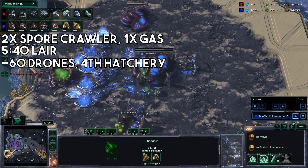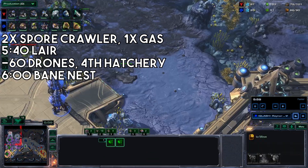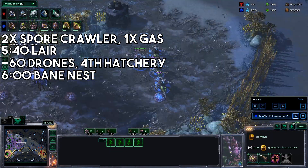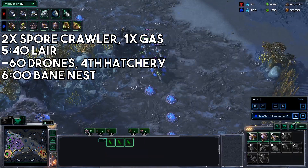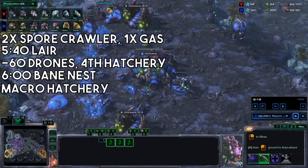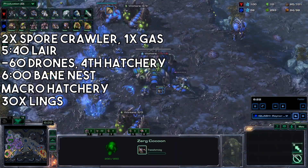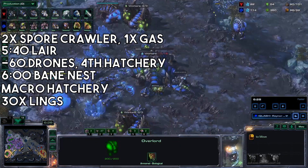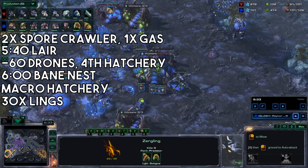At around 60 drones, you should be around there now. Grab your fourth hatchery and a baneling nest. Grab a macro hatchery. Grab about 30 lings. You're preparing for what is probably one of the Terran's first attacks.